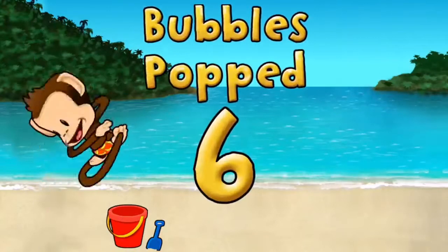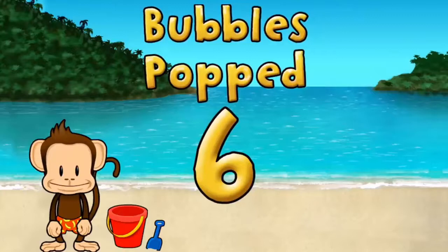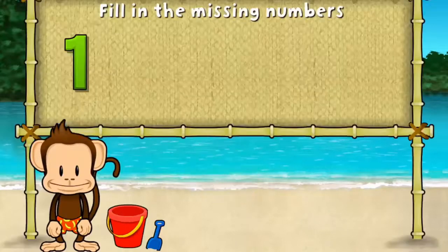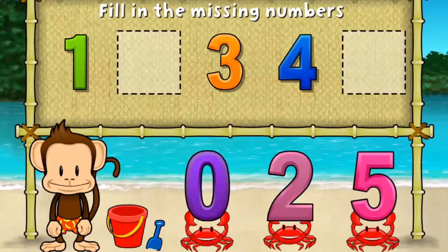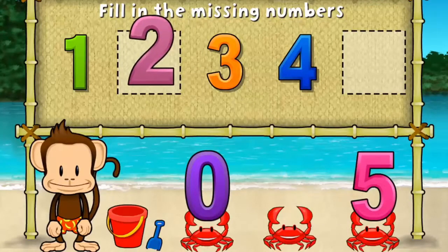Now let's try 6 bubbles. Awesome! 1, 3, 4. These numbers are in order. Fill in the missing numbers. 2. Yes!